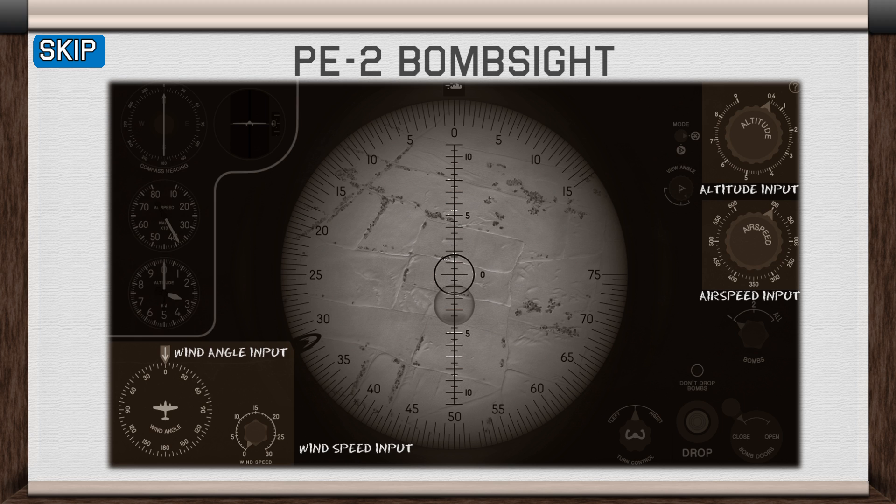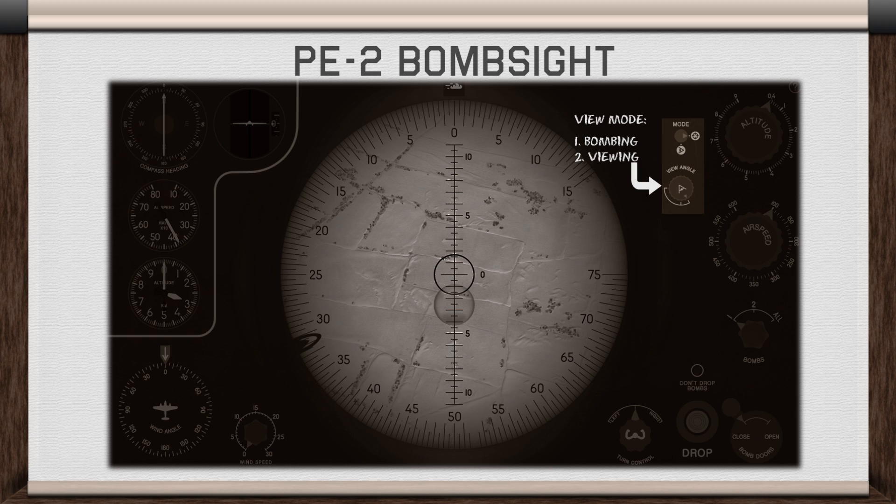These are the input controls — this is where we input the calculated wind drift angle and information from the aircraft gauges. These are the viewing controls. You are either in a bombing or viewing mode, but only in viewing mode can you use the knob to change the perspective.